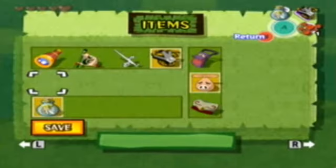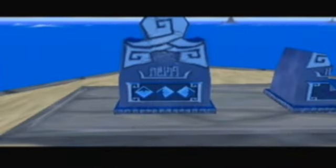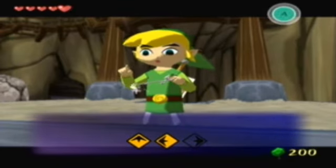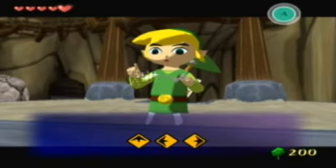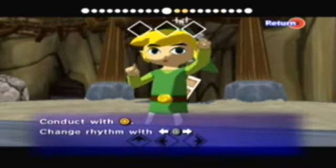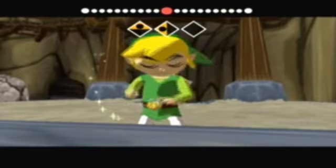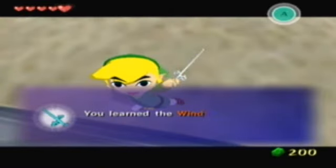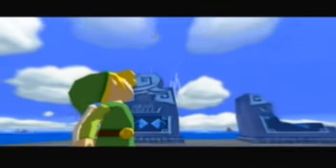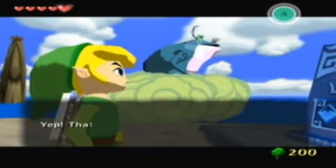Okay guys, we're coming over here and we've got those tombstones. What we have to do is get out our Wind Waker and use it. This is the game's equivalent of the Ocarina from Ocarina of Time. It's not that hard - same controls. Boom, left, right, left, left, right. We learned Wind's Requiem!